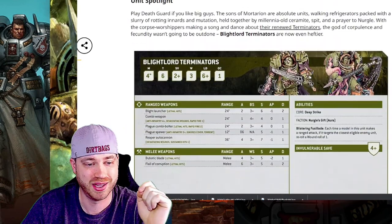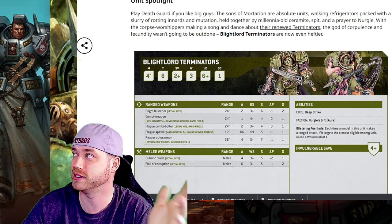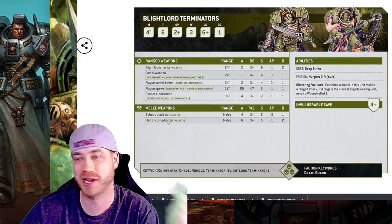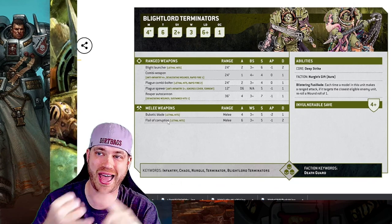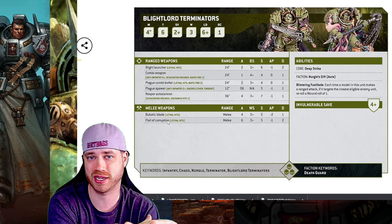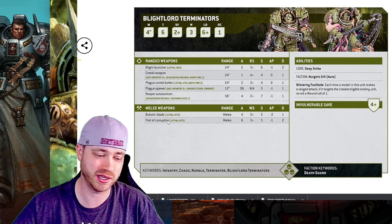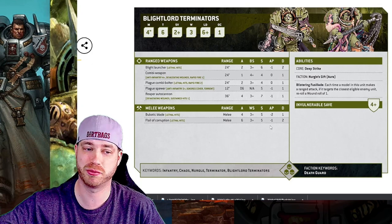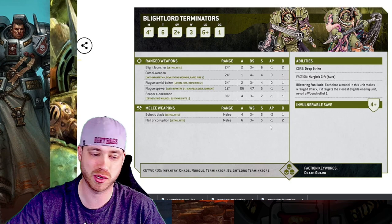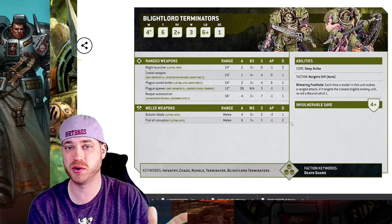Let's go to the Blightlord Terminators. They released these guys — I wasn't sure if they'd do Blightlords or Death Shroud terminators, but I've been running Blightlords a lot lately and now have twenty of them all kitted out. They changed the Bubonic Blade — now it's literally just blade, AP is only two, so it got reduced from a three. It's one damage still, strength five, so we're wounding most infantry on threes. This is the infantry-killing army — everything in this review is just killing infantry.